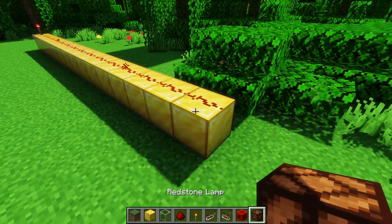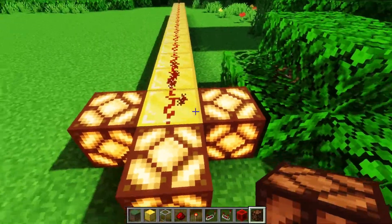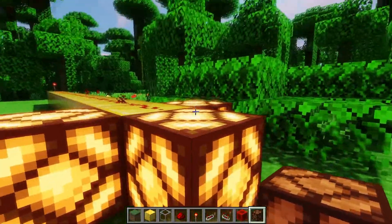Redstone dust powers any opaque block that it's on top of, so in this case the gold blocks are being powered, and then in turn the gold blocks power the redstone lamps here.